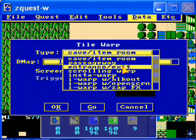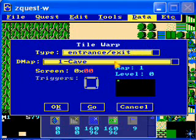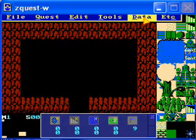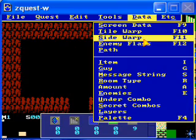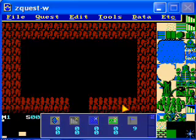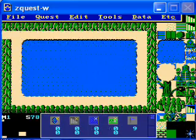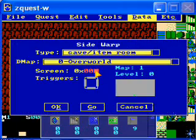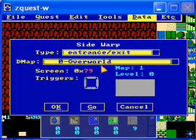The type is not cave item room — it's an entrance exit, because you're going to a different demap. Screen is 0, 0. If you hit go, it'll take you here. Now, this one doesn't use a tile warp, it uses a side warp, because you leave the screen by going off the side. So you have to set — wait, what's that room number? It is 79. So side warp goes to 79, on the overworld, type entrance exit. And you have to mark which side of the screen has the warp on it.